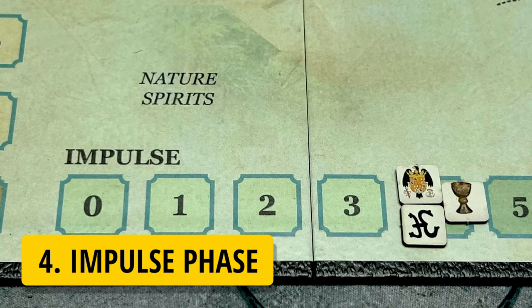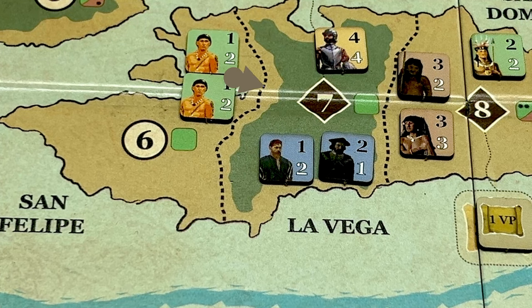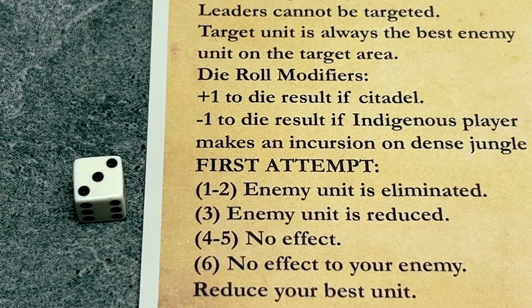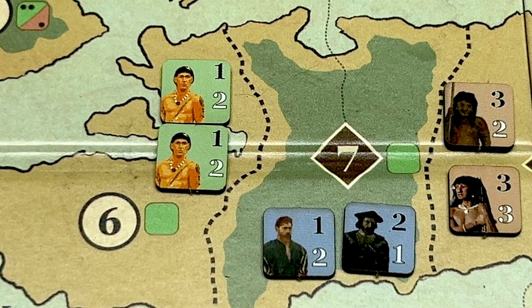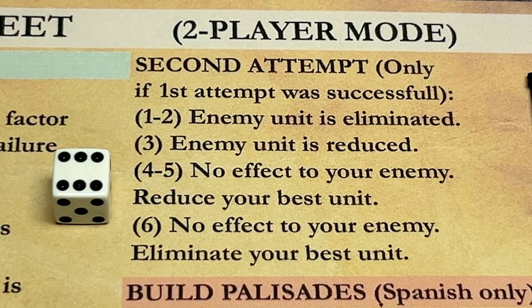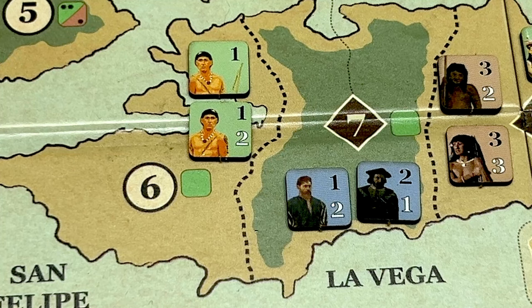Now the impulse phase begins — natives go first. The native player moves their impulse marker one box to the left and conducts a raid from San Felipe into La Vega. Raids always target the best enemy unit in the area. The natives have a minus one die roll modifier for raiding into dense jungle. They roll 1d6, result is a three modified to two — enemy unit eliminated. The swordsman, the best enemy unit, is eliminated. Because the first raid succeeded, the natives elect a second raid. The modifier still applies — roll a six, modified to five — no effect on enemy, but the natives must reduce their best unit. One Naboria is flipped to reduced. That concludes the native impulse.